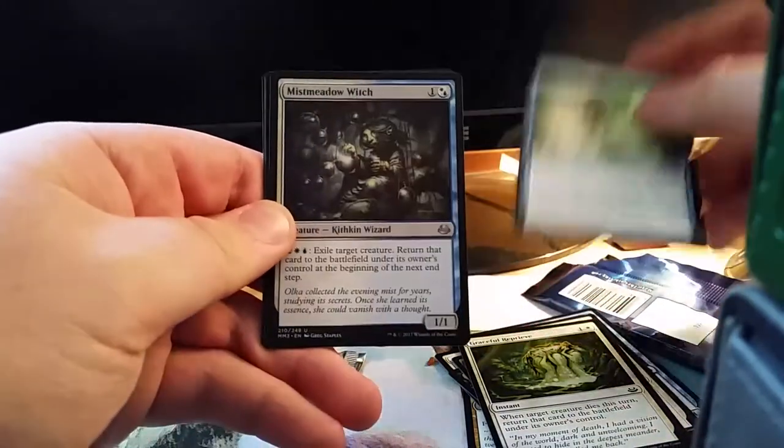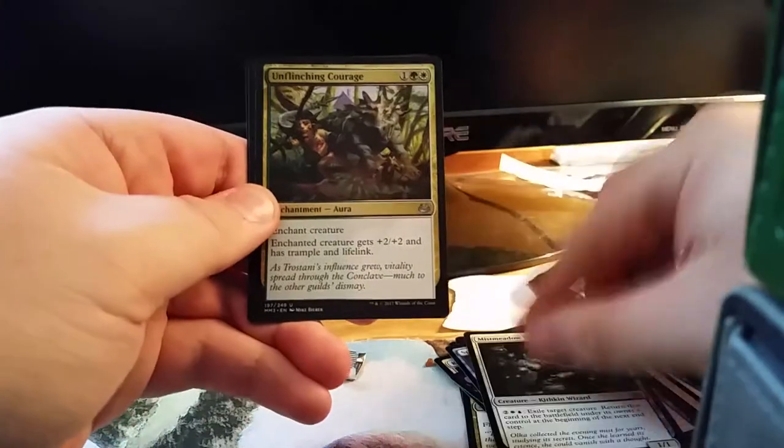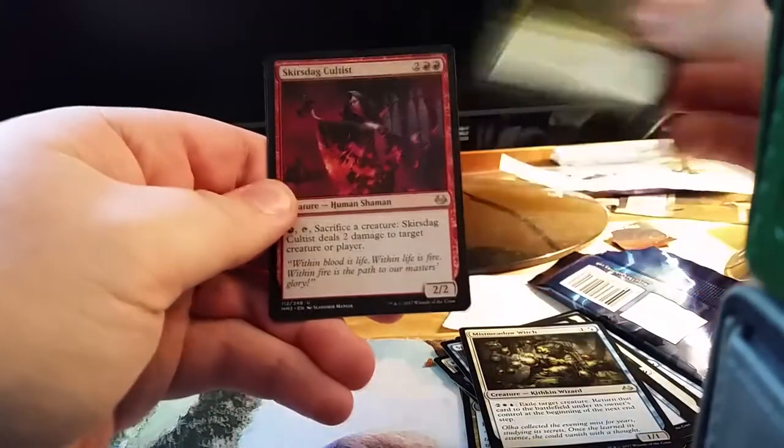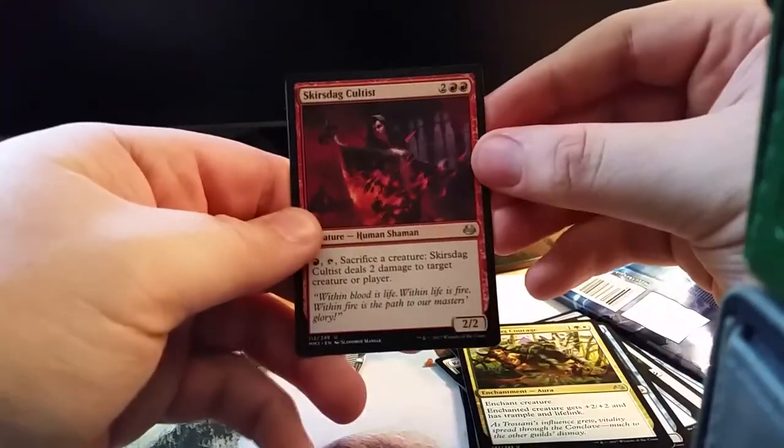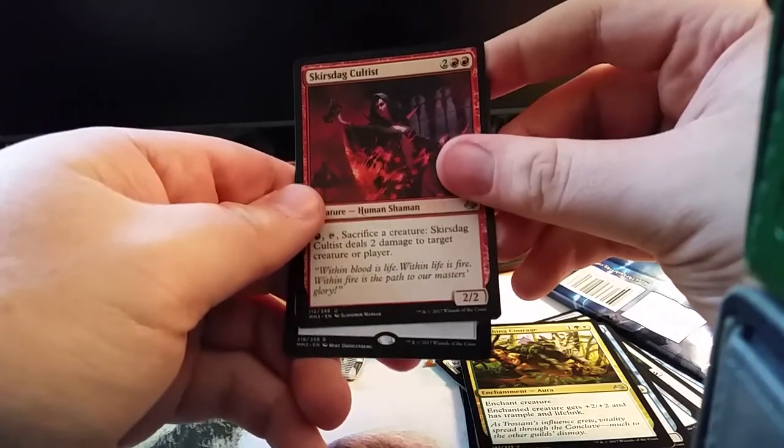Spell Pierce is a pretty good one. Our first uncommon is Missed Meadow Witch, our second uncommon is Unflinching Courage, our third uncommon is Skarrg Cultist, and our rare is...